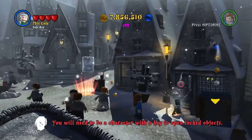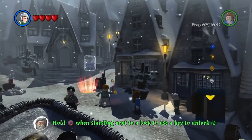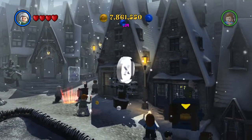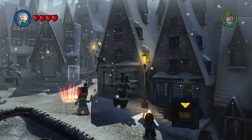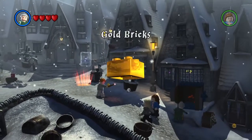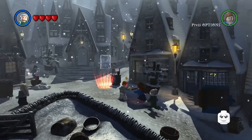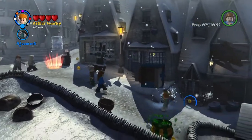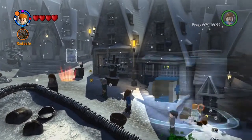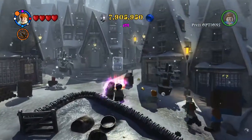We need to change Polyjuice into Millicent Bulstrode. We're gonna unlock Marietta Edgecombe and we're gonna unlock the gold brick as well. Sweet! Arthur Weasley to help out.